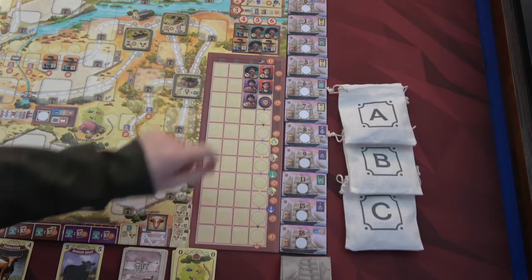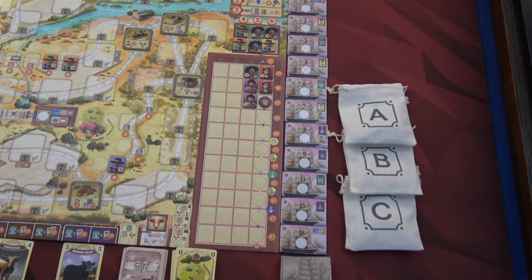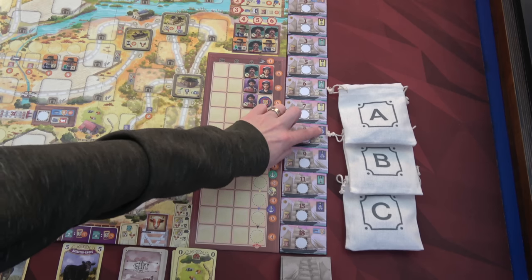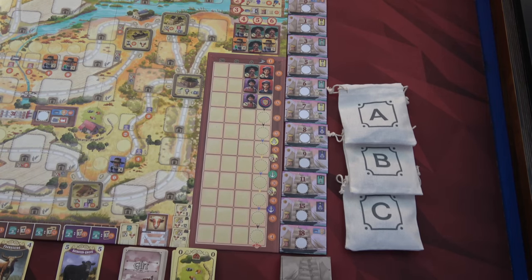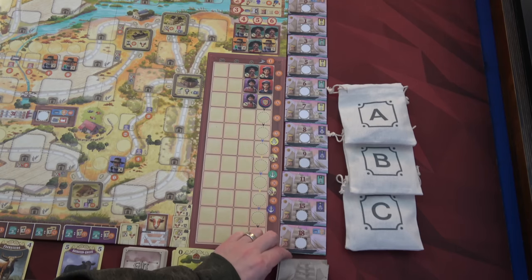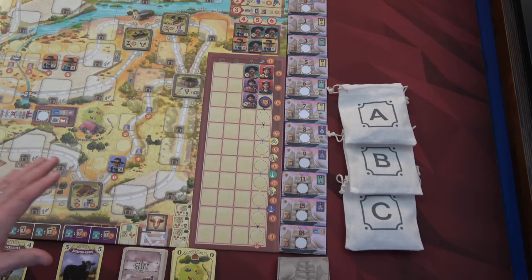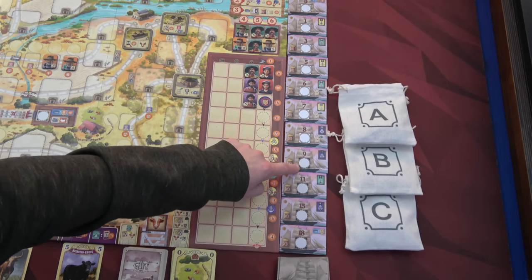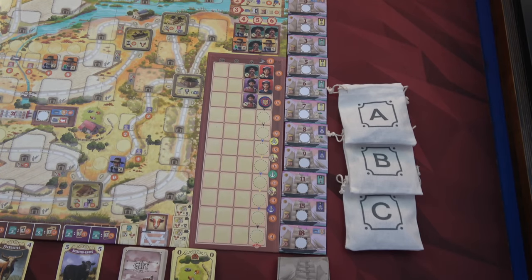The last piece of board setup is the ships, which is completely new from Great Western Trail. Whenever you go to Buenos Aires, you load your cattle onto one of these ships. At certain points in the game those ships sail off to Europe, and you place your tokens on the island boards, moving them around each time you go to Buenos Aires for potential benefits. You also have a section of ships you shuffle — every time ships sail off, you reveal two new ones that give points without sailing. Black squares come from the black section of your player mat.